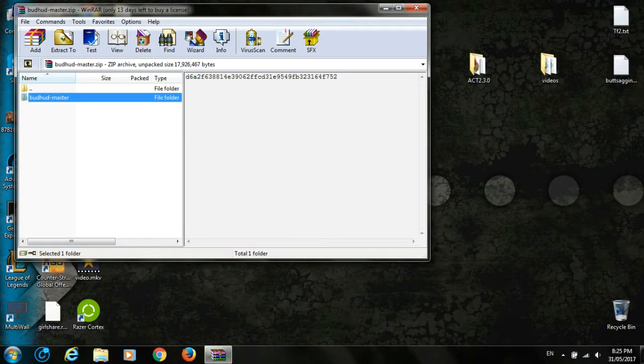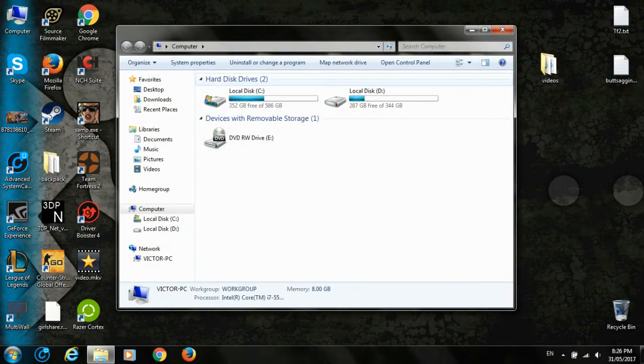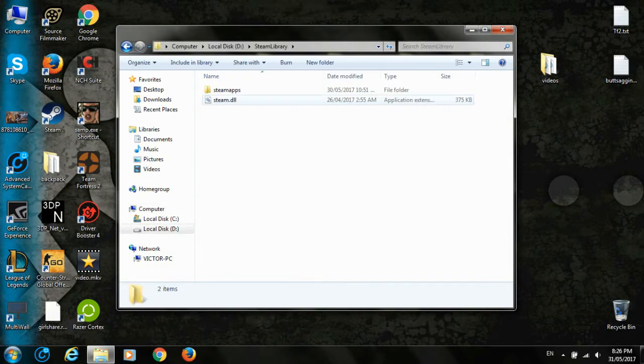Now we're going to wait a little — okay, it's done, and here we're going to have 'Bat HUD master'. Now you're going to reach the main Steam folder. You can have it located in C, D, E, or wherever — I don't know how your hard disk drives are named, but I have placed it in D. Just go to Steam, Library, Steam Apps.